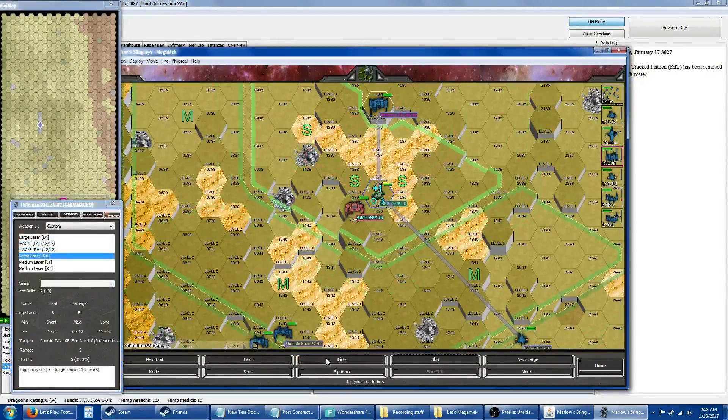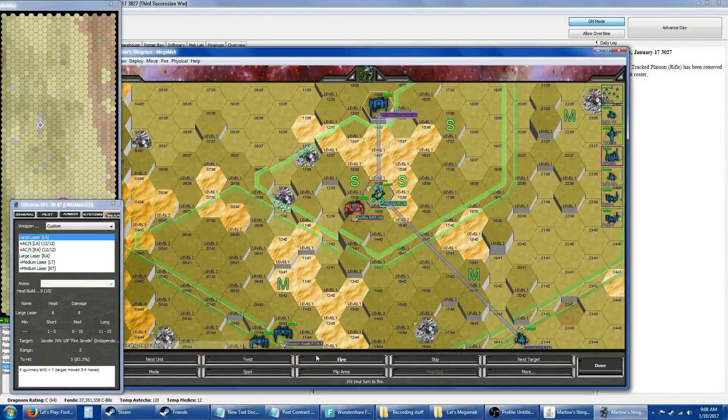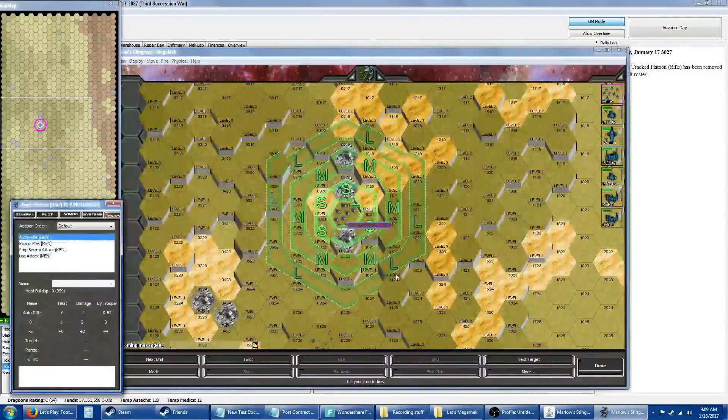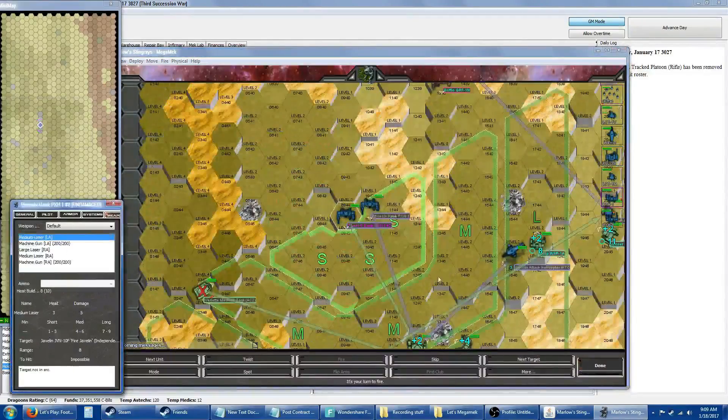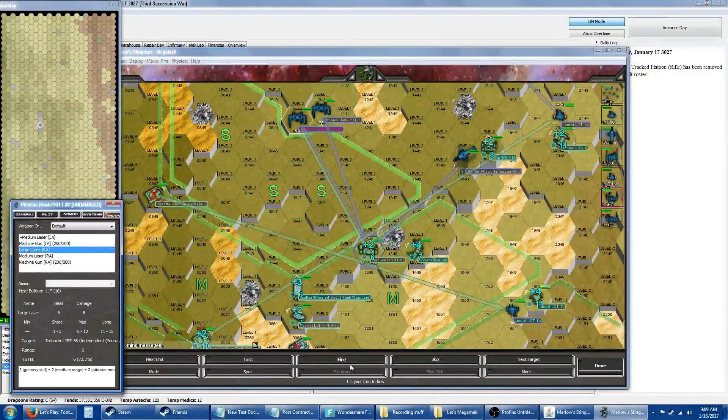A couple AC-5s and a couple medium lasers — and do I want to throw in a large laser? Yeah, I want to throw in a large laser. It'll be hot but I think it'll be worth it. Again targeting the Trebuchet — we're going to have much better numbers, sixes.